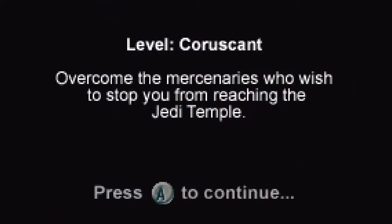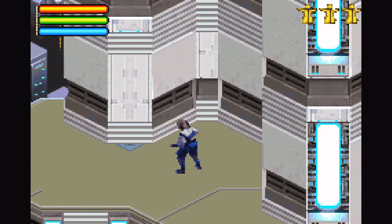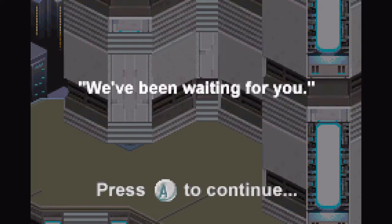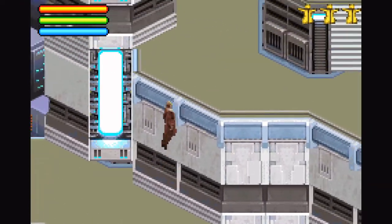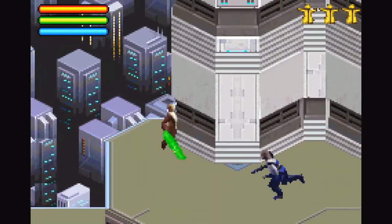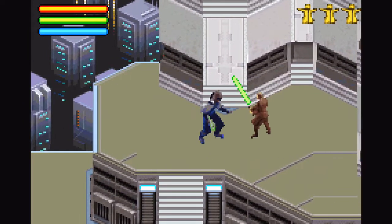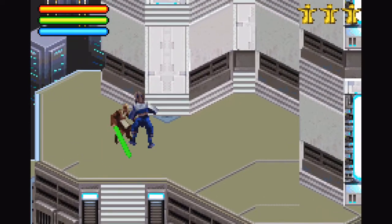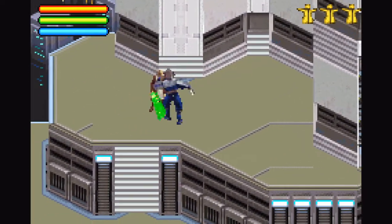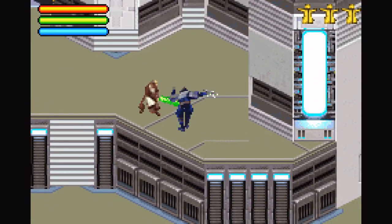Overcome the mercenaries who wish to stop you from reaching the Jedi Temple. Is this the boss? 'We've been waiting for you.' Have you now? Oh, you're just a stronger version of the guys — just bigger, a lot bigger. Just spam attacking with my lightsaber.